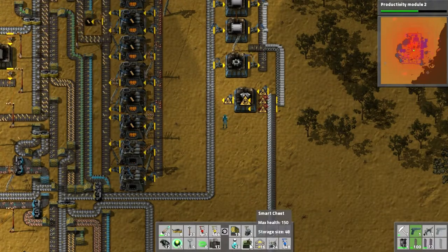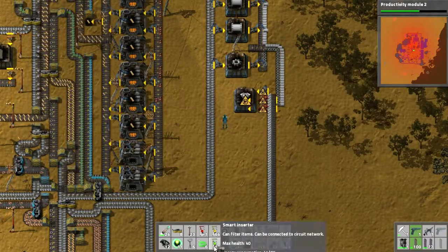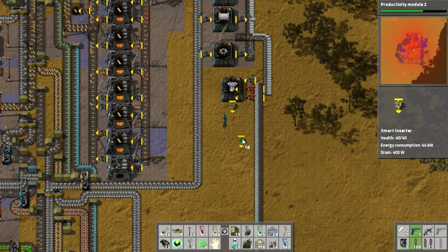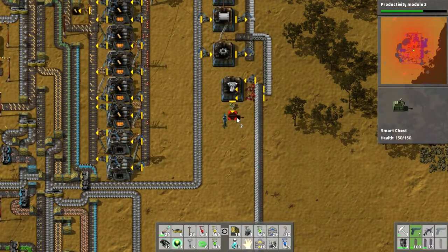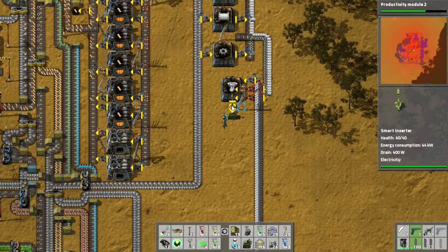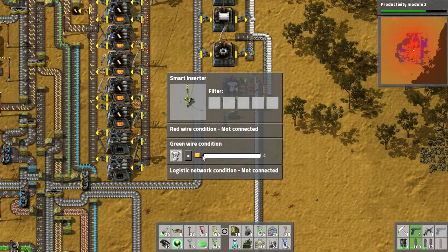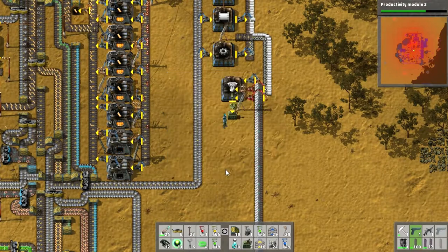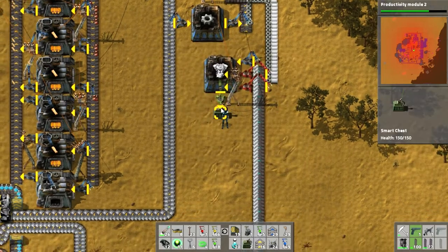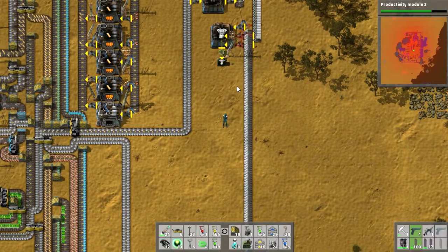These assembly machines will make engine units — just pull these guys from here and power it up. The engine units will go into a chest via a smart inserter. Let's wire it up and filter for engine units on the condition that there are fewer than 50. That is very slow — we're gonna need more than that.